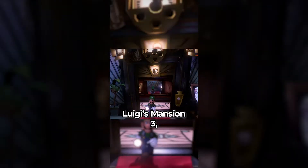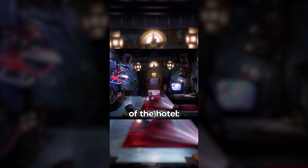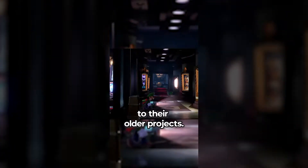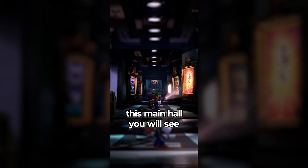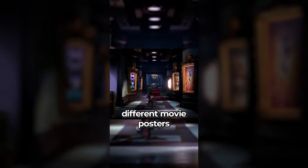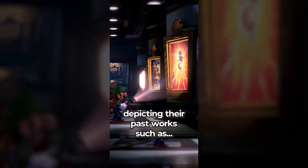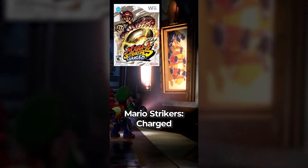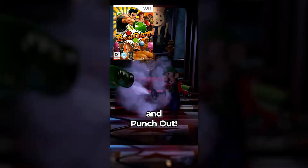Did you know in Luigi's Mansion 3, when you reach the 8th floor of the hotel — Paranormal Productions — the developers of the game, Next Level Games, had references to their older projects? When you're walking down the main hall, you'll see different movie posters depicting their past works, such as Mario Strikers, Luigi's Mansion Dark Moon, Mario Strikers Charged, Metroid Prime Federation Force, and Punch-Out!